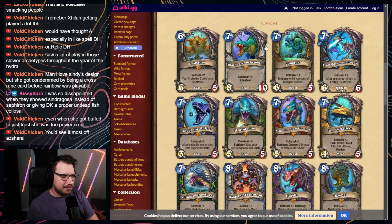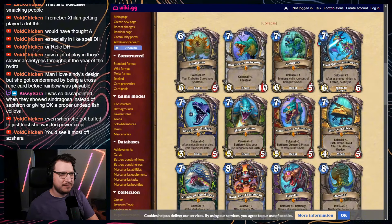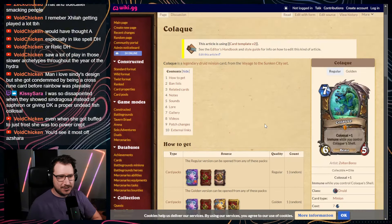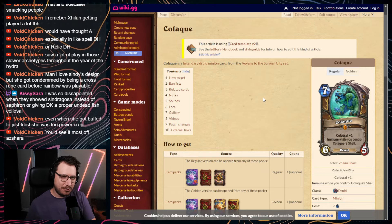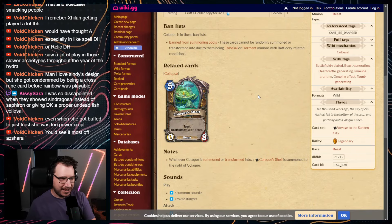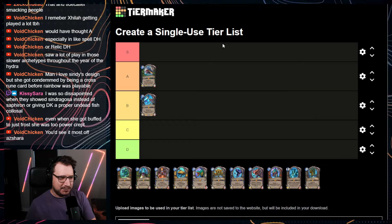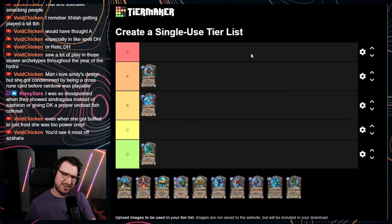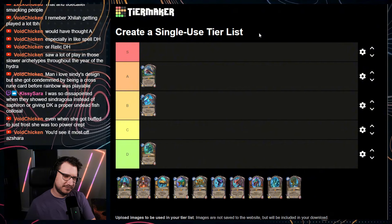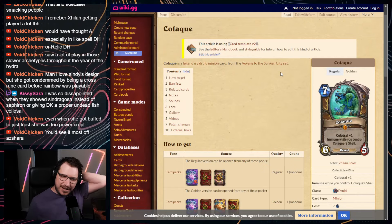Next up is Colok, the Druid Colossal. 7 mana, 6/5, Colossal 1, immune while you control Colok's Shell. The Shell is a 0/8 with Taunt and Deathrattle: gain 8 armor. Before I even talk about it further, I think it's a C — or even a D. This is one of the worst Colossals, I think.